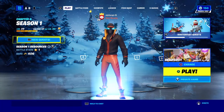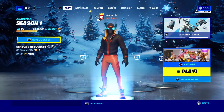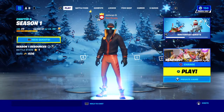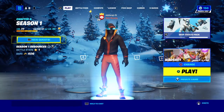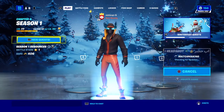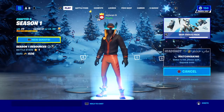Hey guys, today I will be telling you an XP glitch. You need to open up this pros headshot — the logo is like this, as you can see. Then join the game, and make sure to make the game private so no one can interrupt your XP glitch.